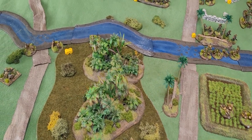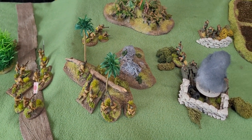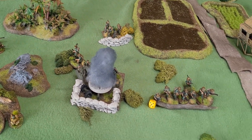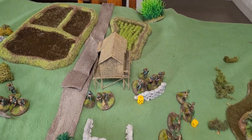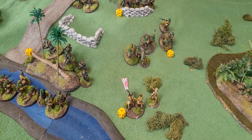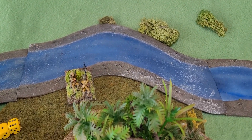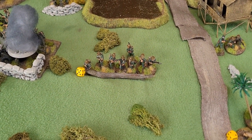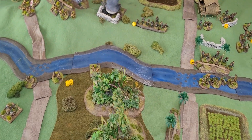Lots of action on turn six - the Japanese assaulted the company that was dug in there. They won by one and the infantry retreated. Over here they took a single casualty as did the unit over there. In response, the Japanese have taken some small arms fire. This company got hit by the off-board 25-pounders and lots of casualties were caused. So not all going the Japanese way, but we are moving on to turn seven.